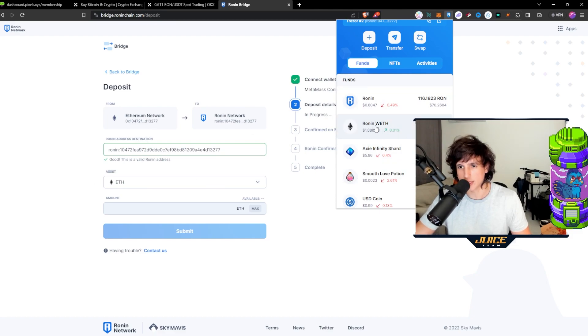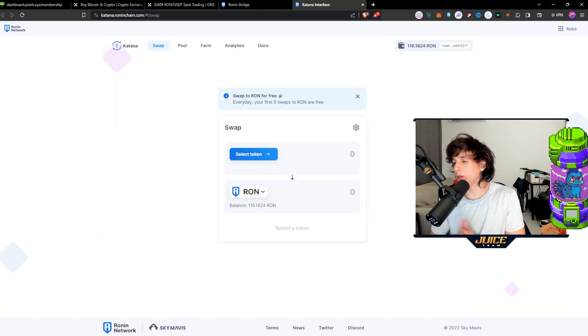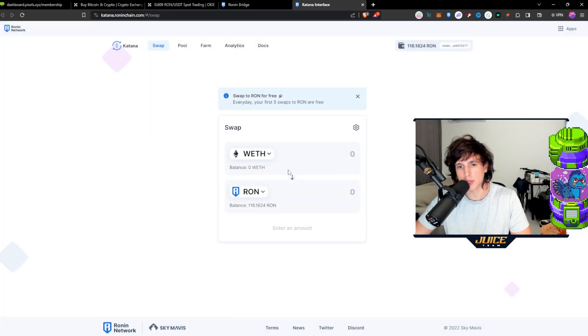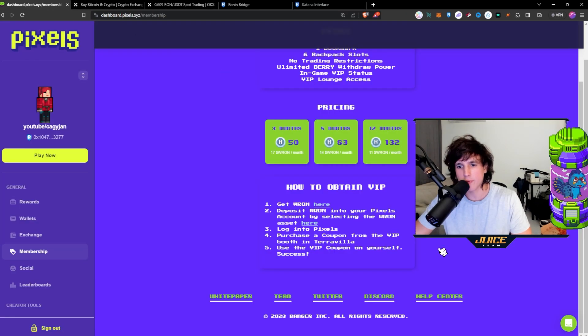The next step is going to the Katana Ronin exchange — it's basically the same as Uniswap. Once you have ETH on your wallet, you swap from ETH into RON and buy enough to pay for your membership. If it's 50 RON, buy a little more — 51 or 52 — to cover gas fees.